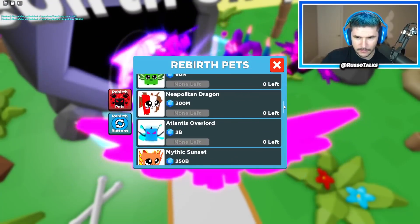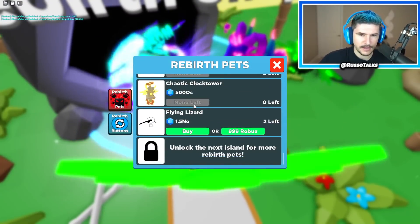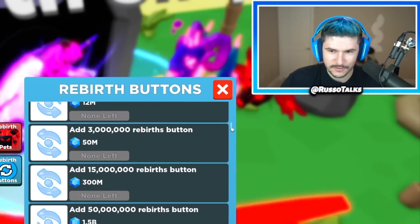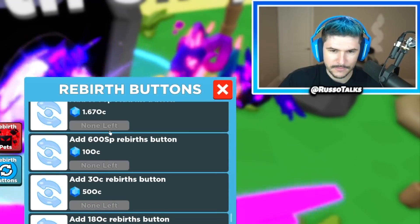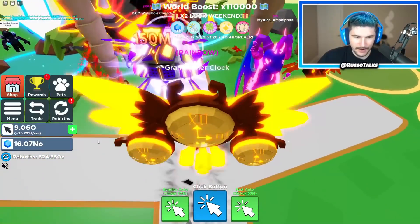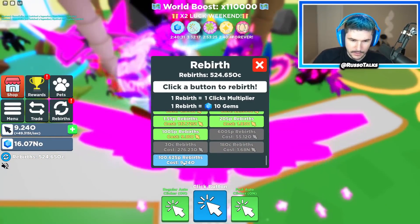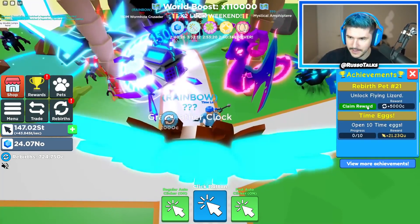Now we can also get a new rebirth pet and there are new crafteds. There's the chaotic clock tower I never bought, and then there's the flying lizard — that's the new one. There are also new buttons. I literally don't need these new buttons but might as well complete the game. And now I can do these massive rebirths. Auto SP, right there, bam — and then I got these rewards. Let's claim that.